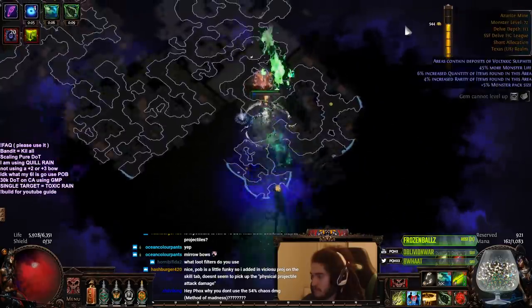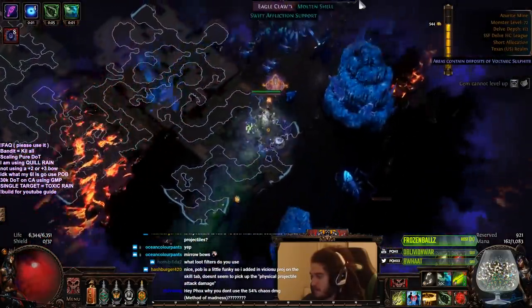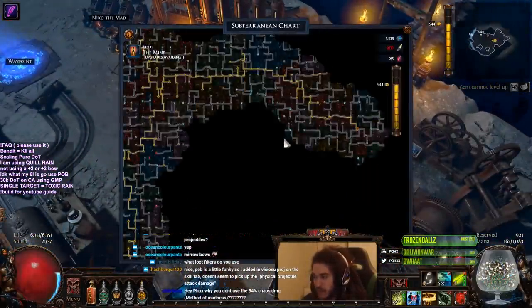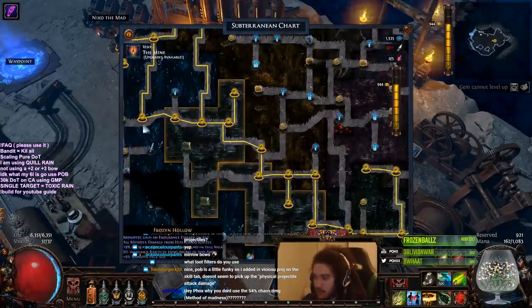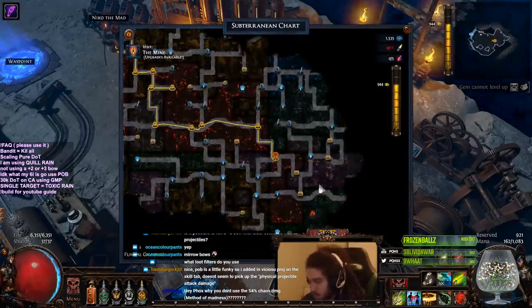I have no flares left so let's not do that — that's not smart. Let's go back. That's pretty much how my delving has worked. I haven't really gone that far — only to like 150 something. My goal is to find a bunch of these rooms and explore the mechanics. I'm not really trying to push or do anything too crazy.